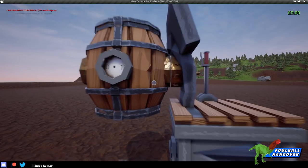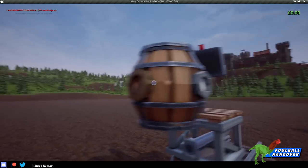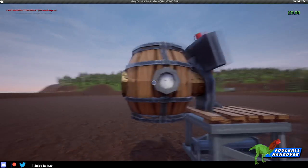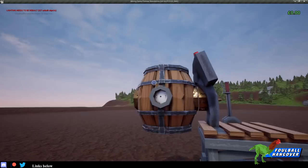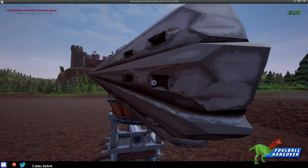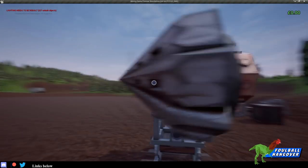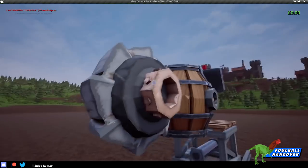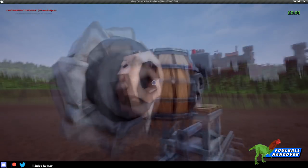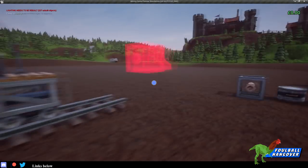We've also got this fuel barrel here. The way it works is you put water in one end and it passes the water through to whatever it's holding. This is a water-powered machine so you need at least one of these. Next we've got the drill — it destroys the terrain, takes in the dirt through here and passes it through this pipe. You'll notice there's a different colour between pipes: the copper colour is for dirt and the brass colour is for water.